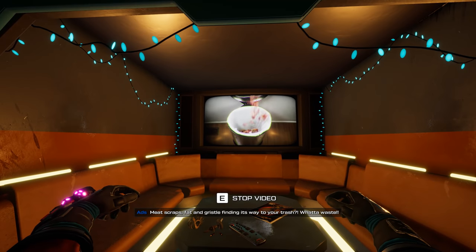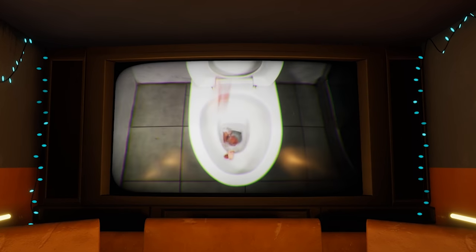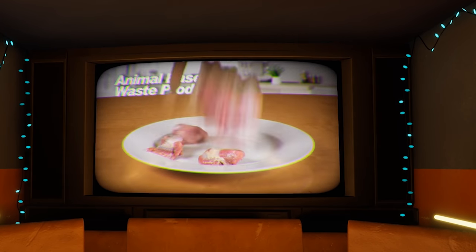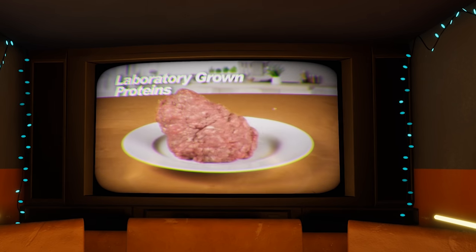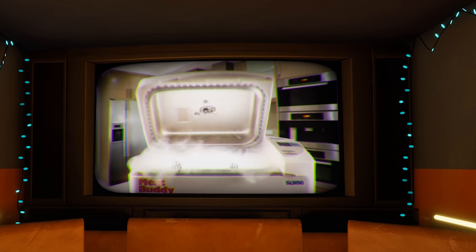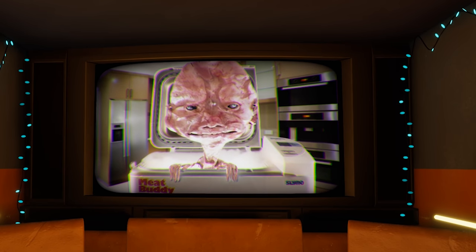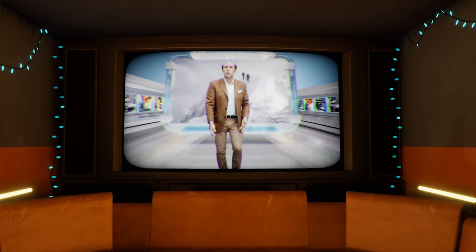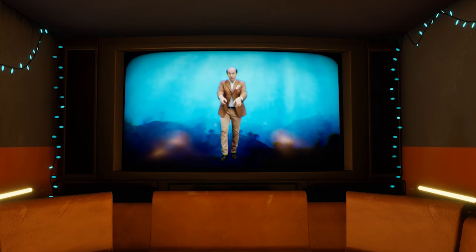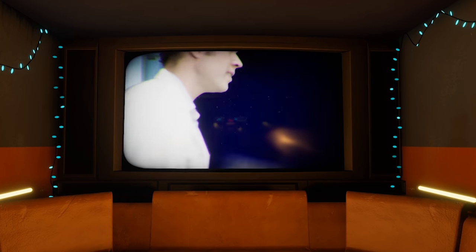Meat scraps, fat and gristle finding its way to your trash? What a waste! Or even worse, the toilet? Disgusting! Put a smile on your face using your meat waste with Meat Buddy, the reconstituted cuddly companion from Slimo. Just take your animal-based waste products, rotten flesh and laboratory-grown proteins and simply toss in the hopper. Choose the number and type of appendages and in just four short klychips your new best friend will emerge, ready to cuddle. I love it! There are around a dozen or so of these videos doled out at specific milestones and they always provide a real treat.